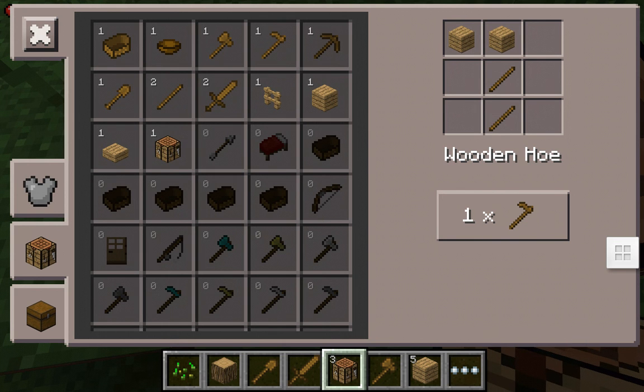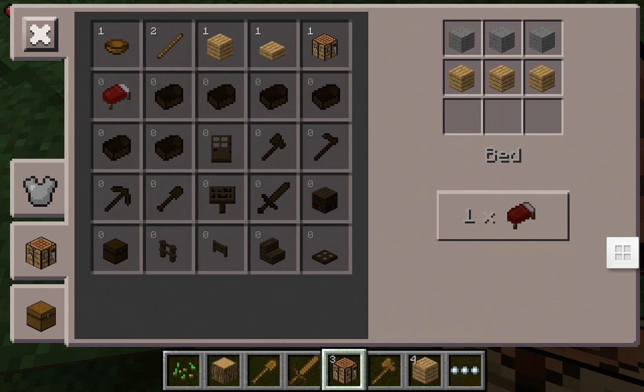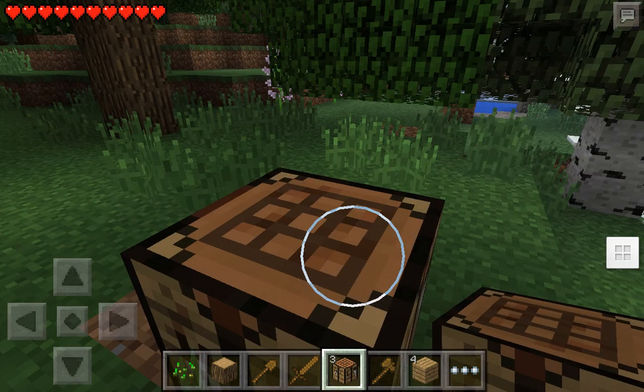I have an axe. All I need is three black wool and three oak wood planks, and you can make it like that.